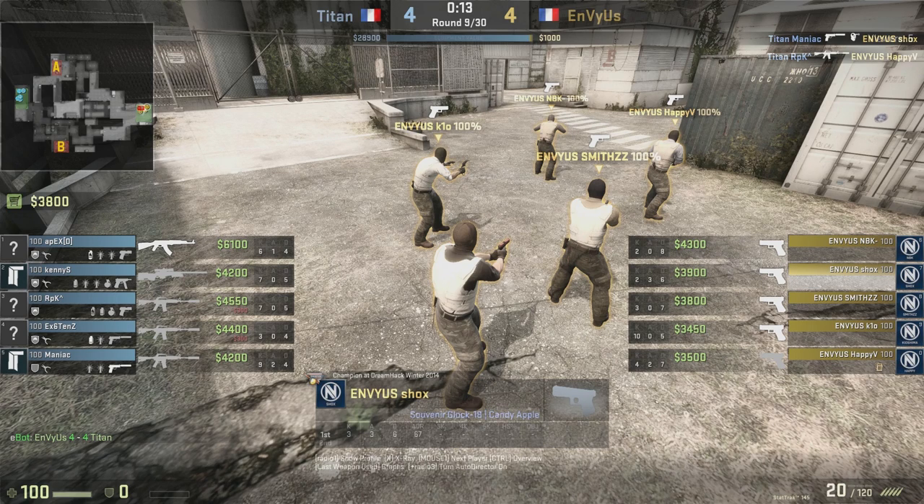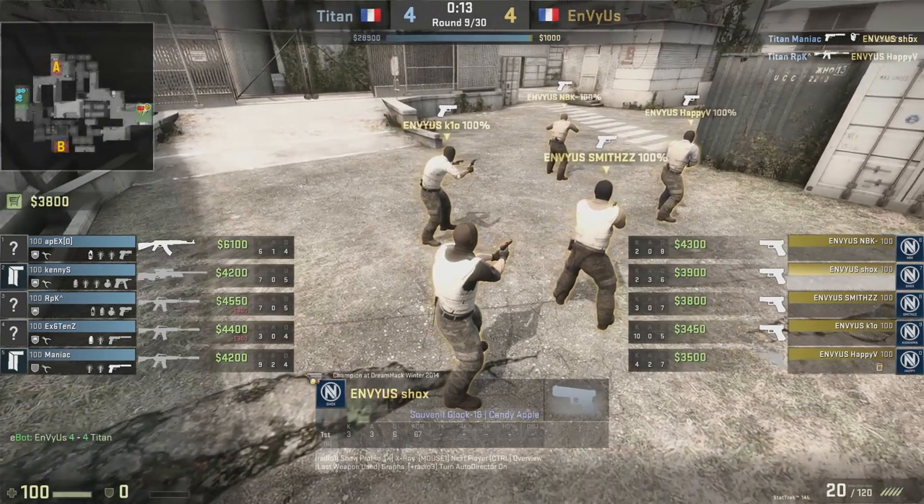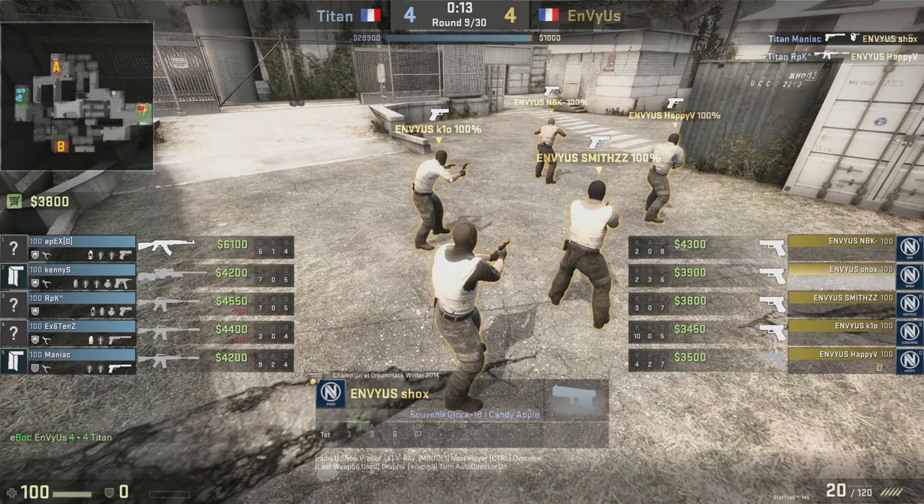You need about $700 for nades and flashes — like a smoke and two flashes. Once you buy, everything left over is just gravy. EnVyUs doesn't do that though; they do something pretty interesting. In a situation like this, there are sort of two ways you can go about it: the first is to buy because they have the money to, and the second is to buy only what you can so that you can buy on the next round.